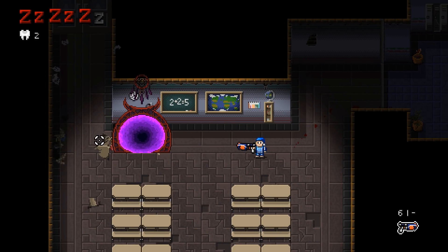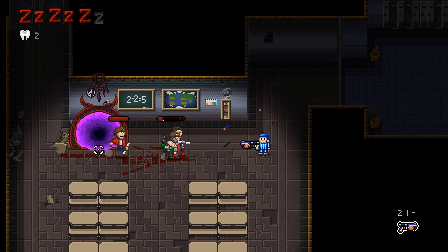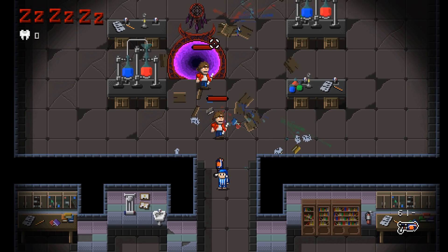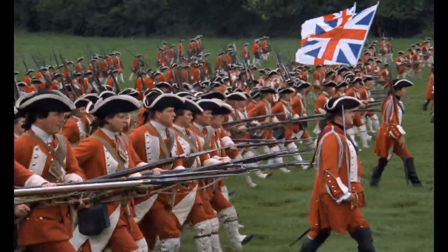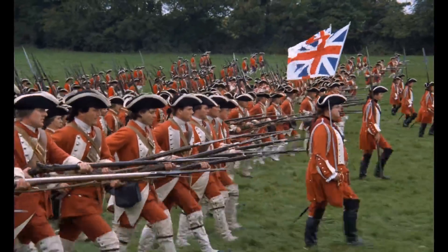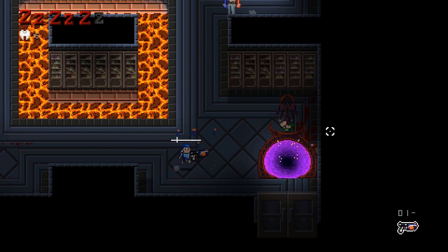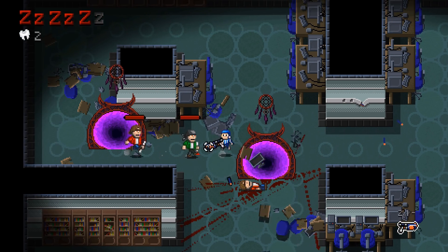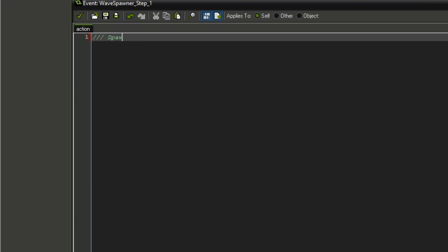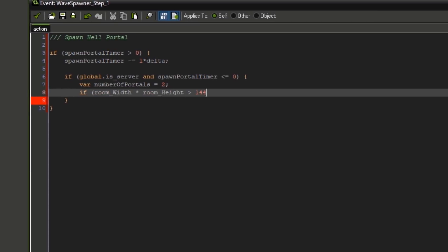At first, the room would spawn one of these portals per wave, with only one enemy spawning every second. But this made the game way too easy, with all enemies marching at you in a straight line from the same place. So I added another portal and made the enemies spawn randomly between them. In the bigger rooms, two portals still wasn't enough, so I added some code which spawned different amounts of portals based on the room size.